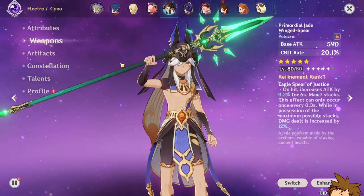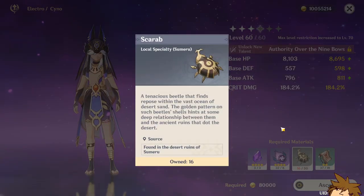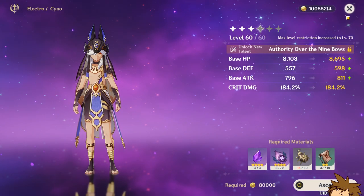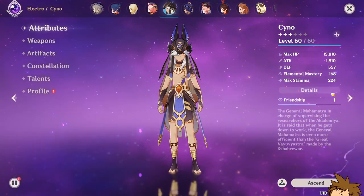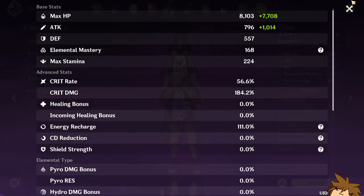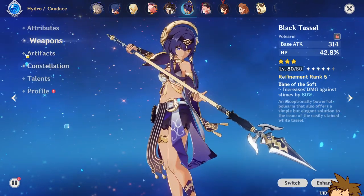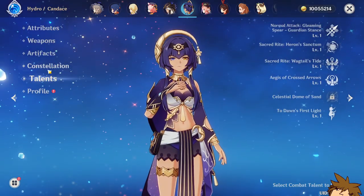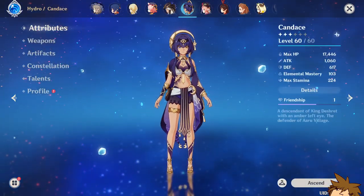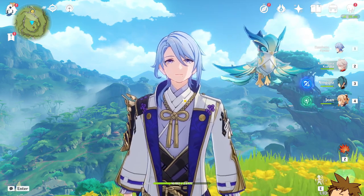I still need to build Cyno — I summoned for him and was super excited, but farming the scarabs is just so tedious and I can't seem to do it. I also want to build Candace but still don't have the optimal stuff for her — she has a four-piece Noblesse set and I'll get there eventually.